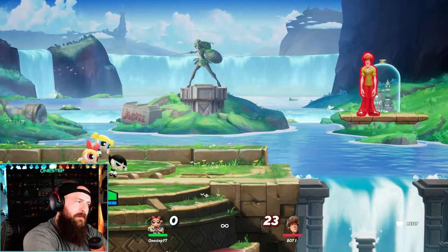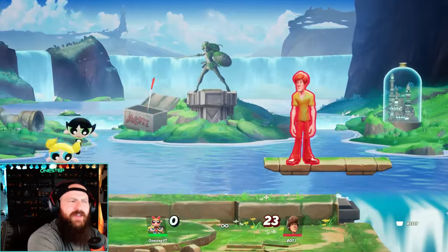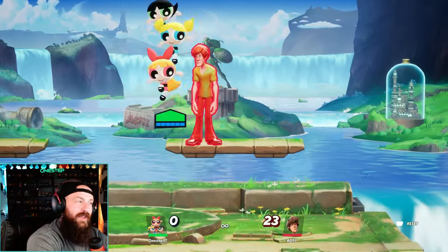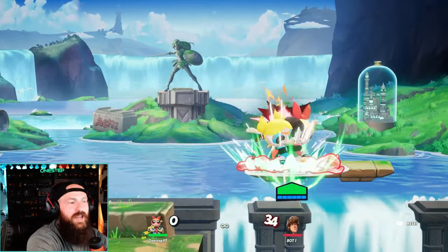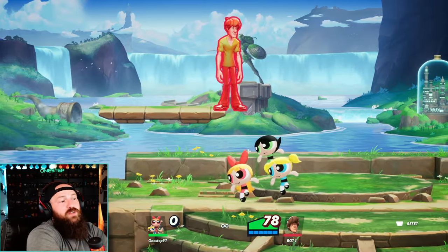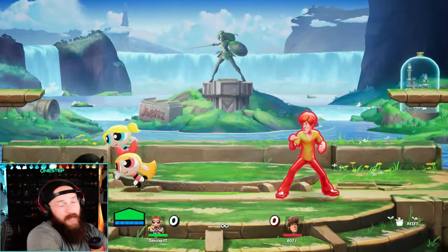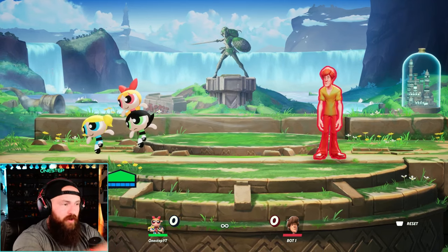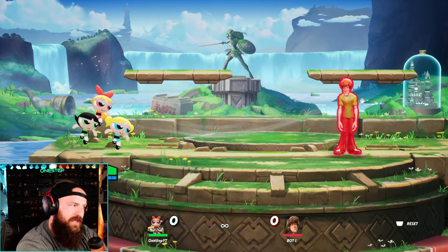They are an assassin — they really want to be in the opponent's face most of the time with no real projectiles. You rely on the attributes each leader brings. If playing Blossom, you might use the Ice Breath. Even Buttercup is still quite mobile. What you're trying to do is fake out your opponent — run circles around them. They're a very light character, so you have the advantage of moving faster than most opponents, switching your leader depending on how far into the match you are.